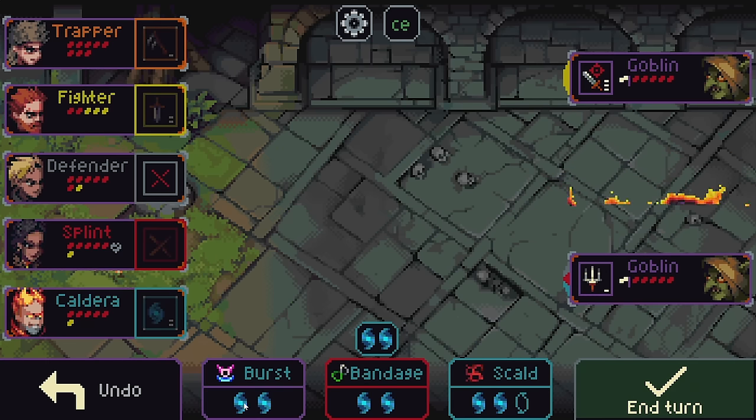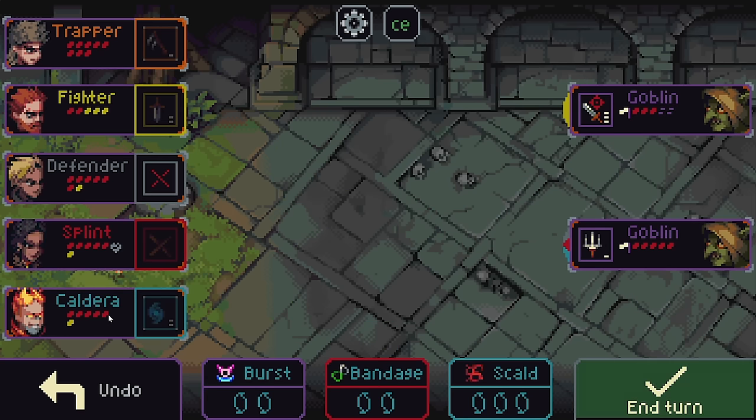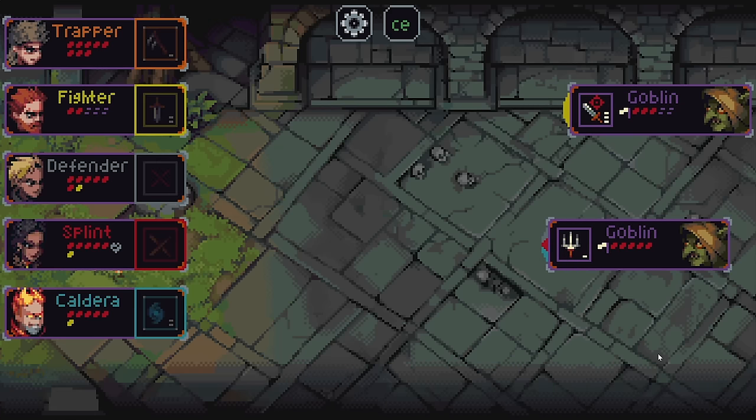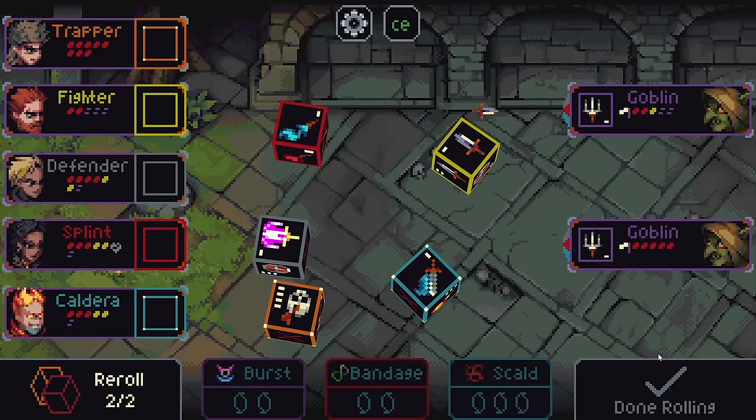Because your characters heal to full at the end of the fight, so long as they are not killed — even if they're at low HP, it's fine. So long as nobody's dying, that's what you're really wanting to avoid. If they die, they're not gone for the rest of the run. They will come back if you win that fight, but they'll come back at half HP. So they'll be a little bit more vulnerable going into the next one. But there — the cantrip worked. Did one little extra damage to that goblin there.